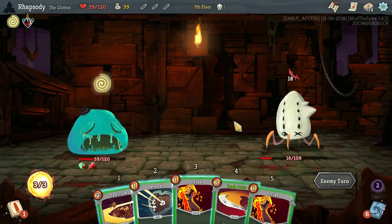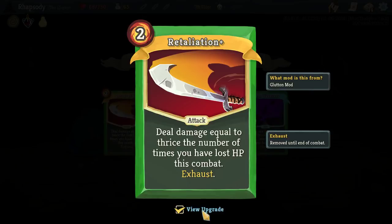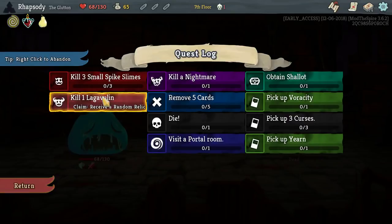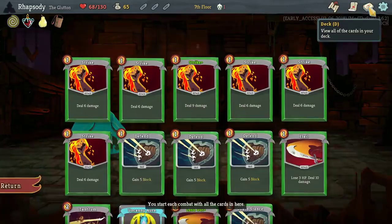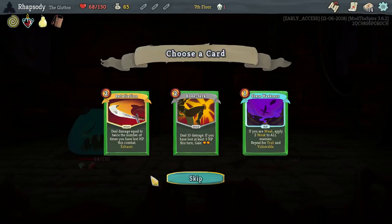Pair on pickup — raise your max HP by 10. That's really good. Deal damage equal to twice the number of times you have lost HP this combat, upgrades to thrice. The Lugborn Relic is a Satchel — at the end of a turn, retain one card. That's actually really good, because now I can retain the Uncanny Aura. I wonder if I retain it, will it actually play its effect? Interesting.